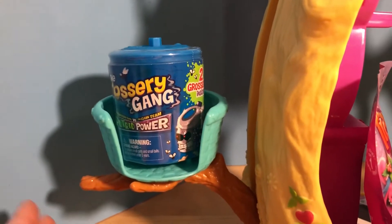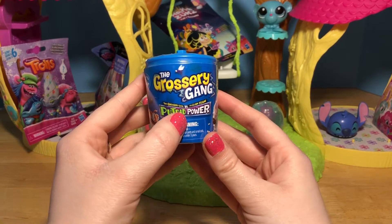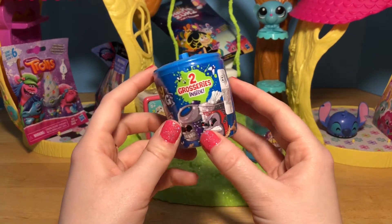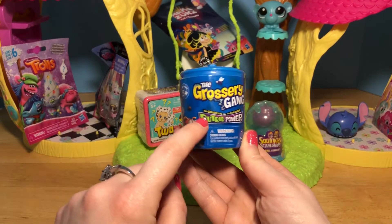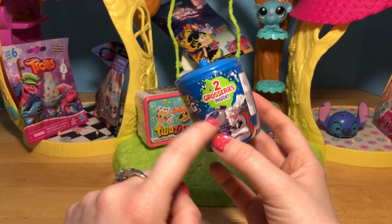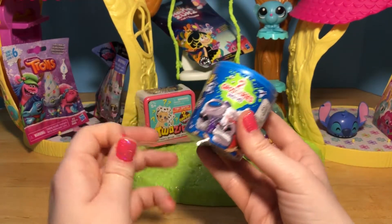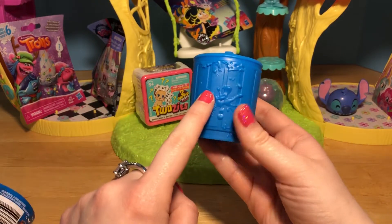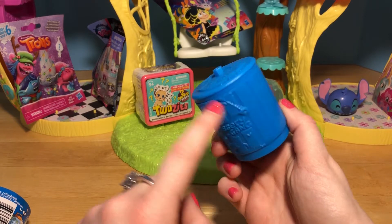Let's go over here to the side where this little elevator basket is and open up this little Grocery Gang can! This is the Grocery Gang vs. the Clean Team Putrid Power season - I'm pretty sure this is from Series 3. It's got two groceries inside and this gross looking blue trash can! And if we take this cardboard off, you can see there's all sorts of icky slime, and bugs, and fish bones all over!